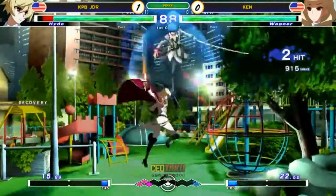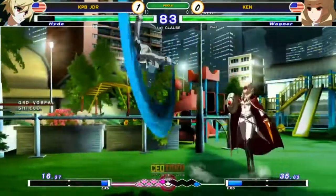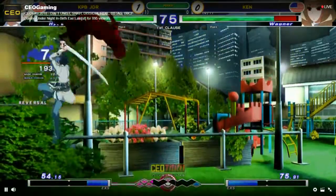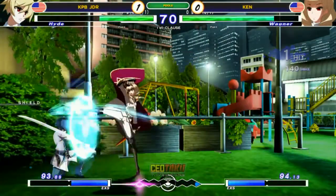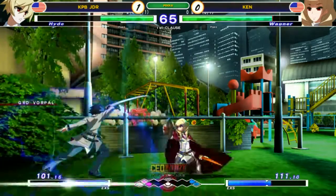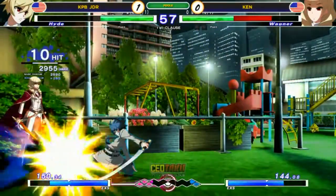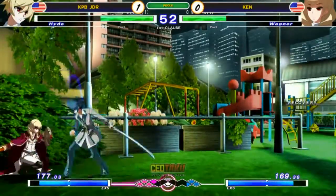Nice backdash from the 6C. Blocks the overhead — very nice. 5B spacing like that. Longer install. He pressed on the plus — put another DP for your troubles. Red pressure here in the corner. Great poke out there. Not shielding though, to try to get Vorpal. Vorpal on the side of JDR now. I definitely feel like Ken should have taken advantage of that pressure string he was blocking to kind of steal that Vorpal back.